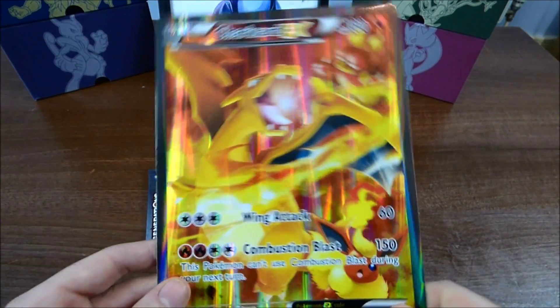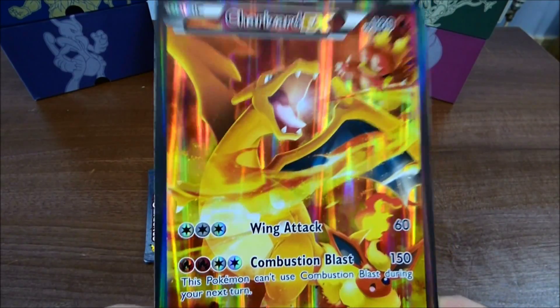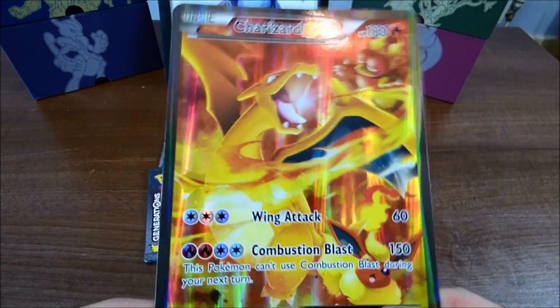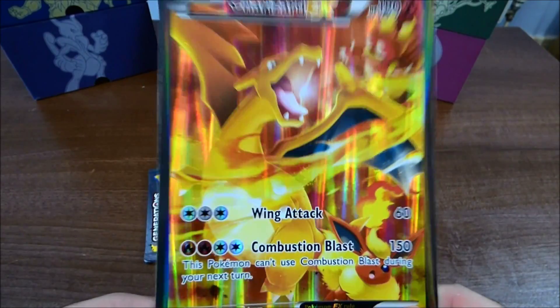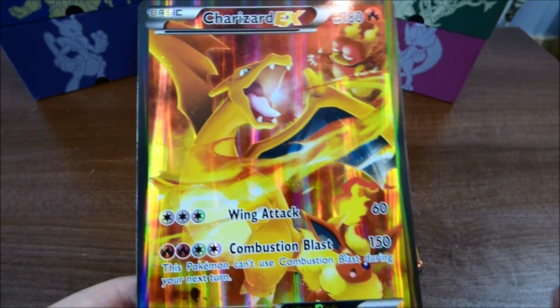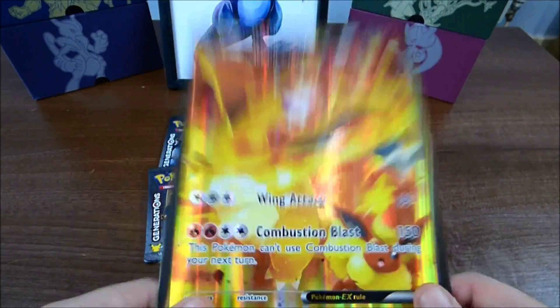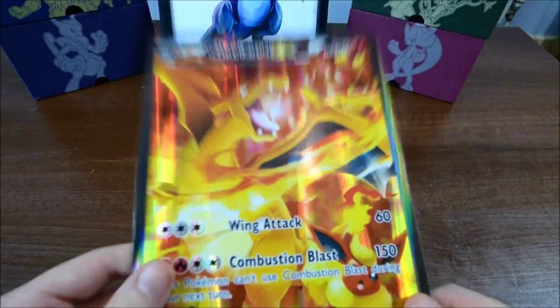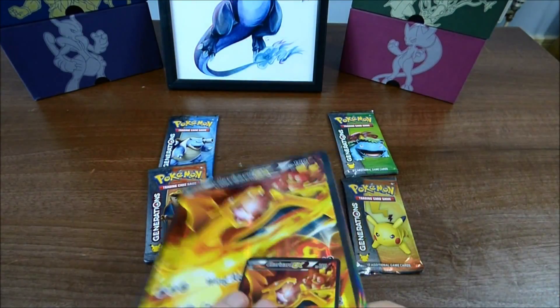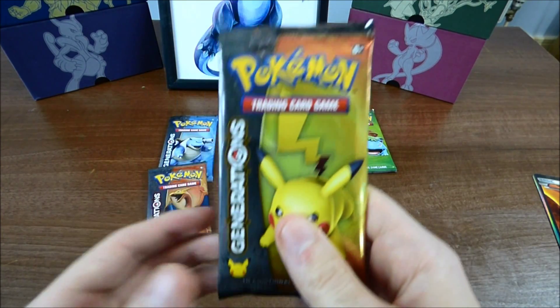And then we get the Charizard jumbo card. It looks cool, exactly like the Charizard EX, but I really wish that instead of swapping out the figurine they actually kept it. I think the figurine personally is better and it'd be so much better to have a collection of those instead of the jumbo card — there's not much you can do with it, it's just a big giant card. Anyway, let's get right into the pack openings, starting with the Pikachu pack.